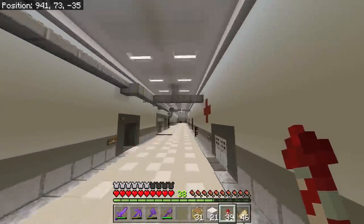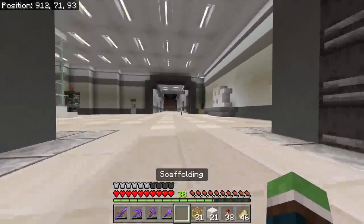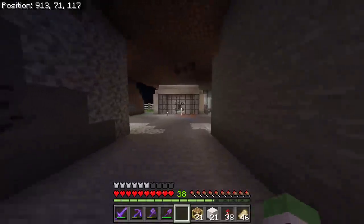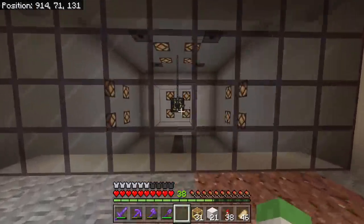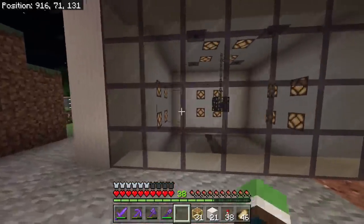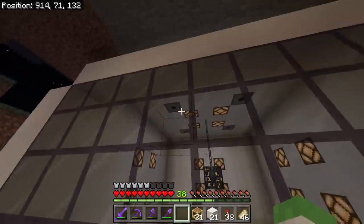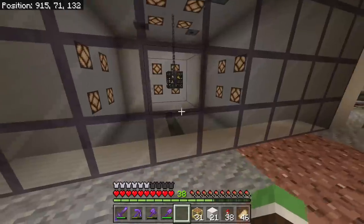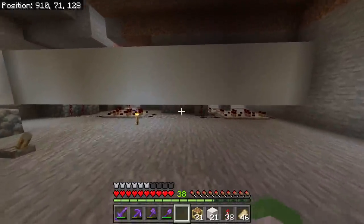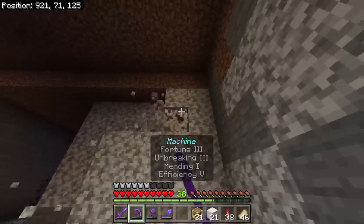We're going to ignore the lighting issue because we're working on the skeleton farm. I want to make a proper XP farm in my lab — skeleton-based. It was going down this way but now it turns and goes down here. I've already got the chamber made out of quartz, with an on/off switch. I'm also building in a way to activate and remove water, and dispensers to throw health potions to deal with skeletons.